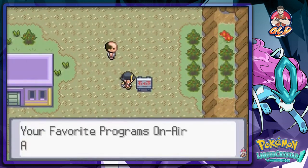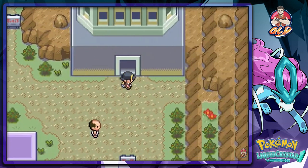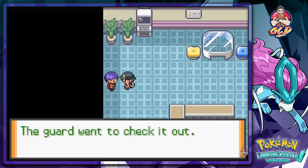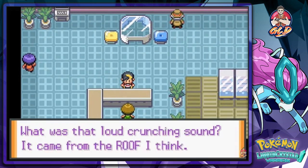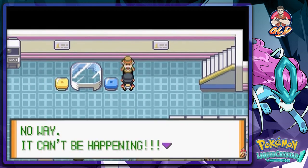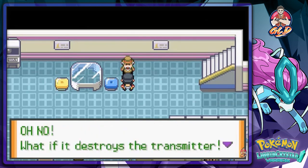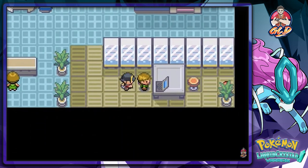That was a quick mission — now we have to go to the Radio Tower. There's something on the roof, a guard went to check it out. The staff inside are panicking: there's a Zapdos on the roof and they're worried it will destroy the transmitter.